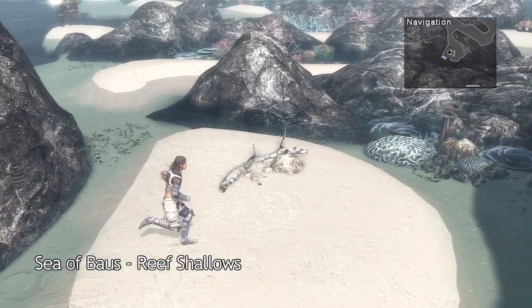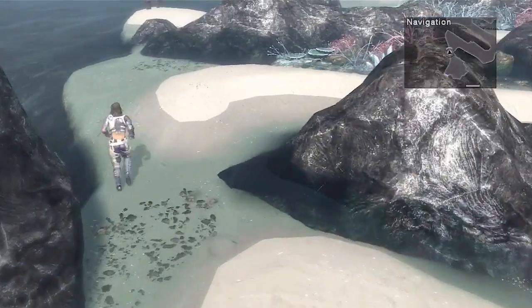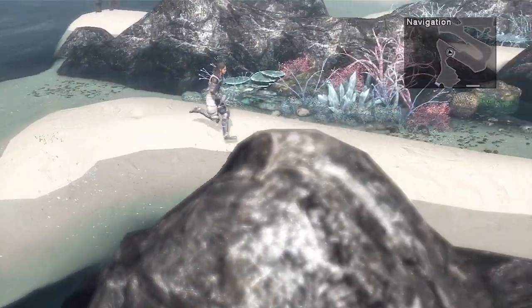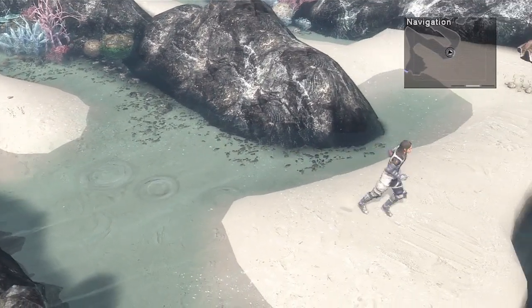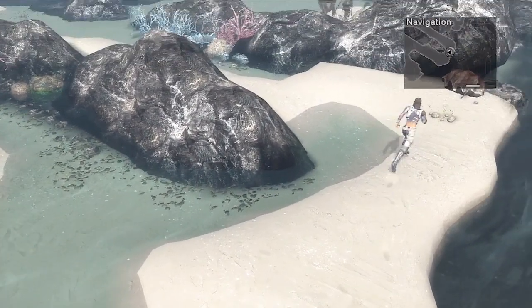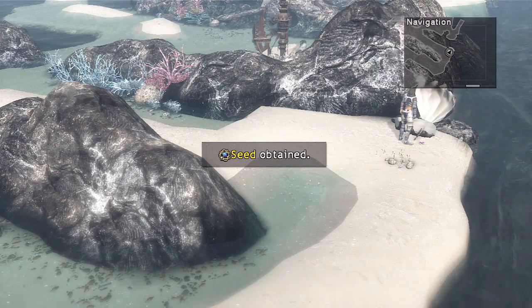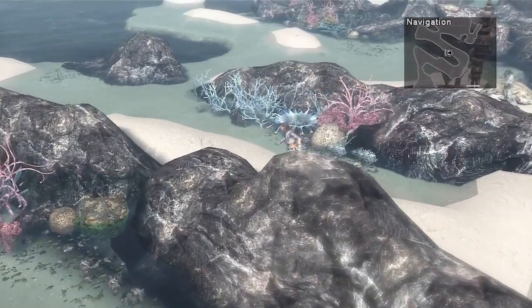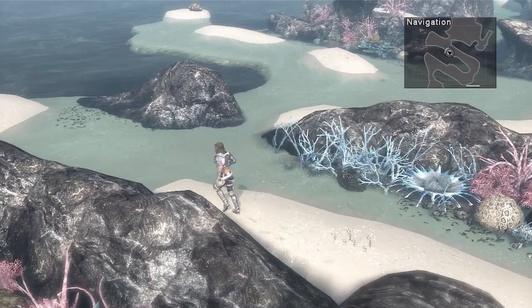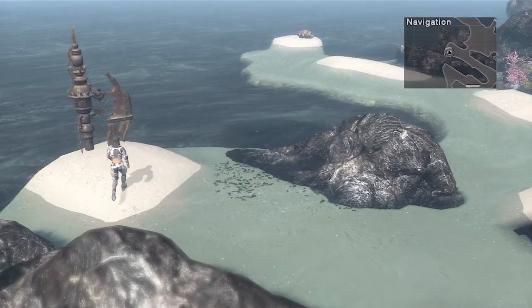Now this area is full of treasure. Just want to make sure I investigate everything and not miss a single treasure in the game. Also, you'll notice that when you go through the water in this beach area you actually move slower through the water — that's normal. There's certain terrain in the game that you're going to automatically move slower through. And we've got another seed — one more seed and I think we can get a decent item.